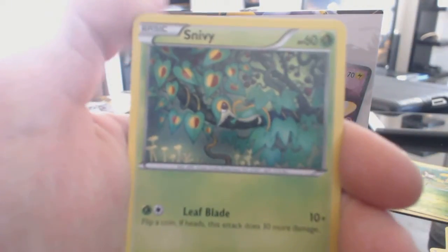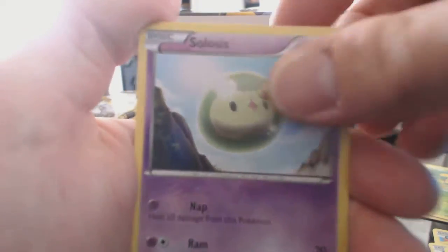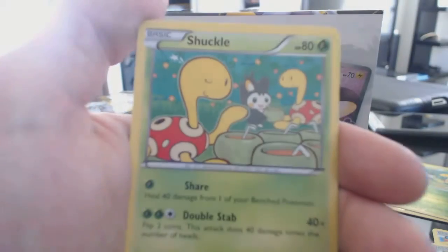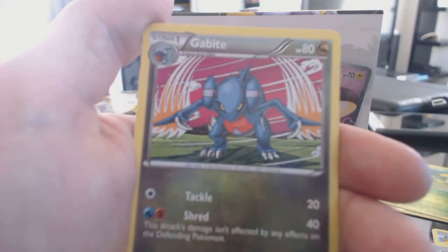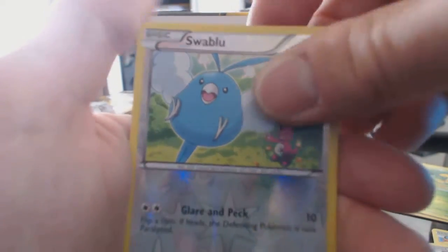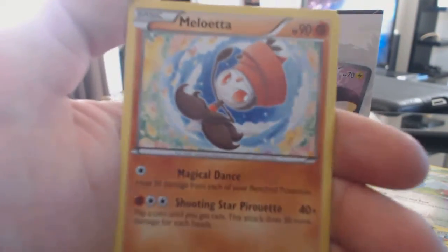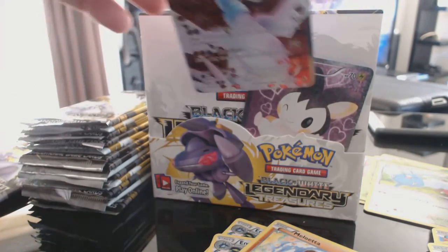Alright, we have Snivy, Ralts, Gible, Solosis, Minccino, Shuckle, Gabite. Our Reverse Holofoil is a Swablu. A Mioletta rare card. And a Reshiram Full Art — nice, two Full Arts in a row!